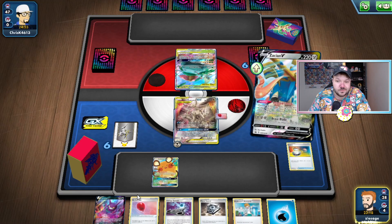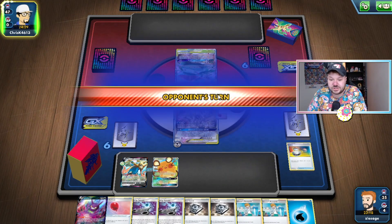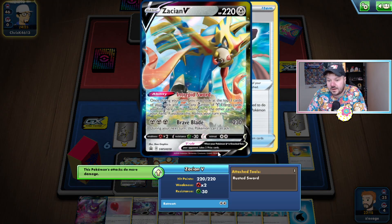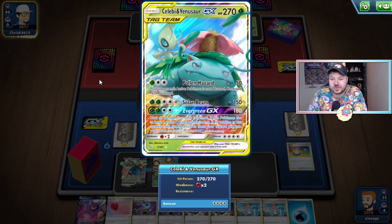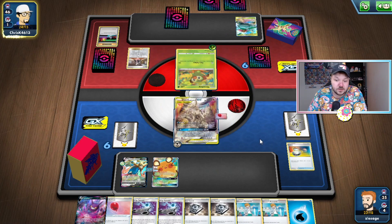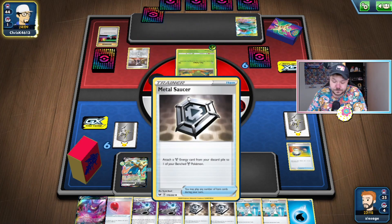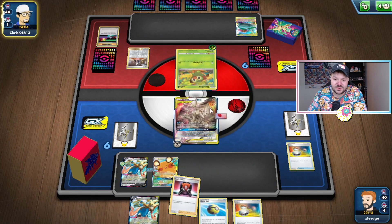That's completely fine that we didn't hit a Metal Energy. We're probably just going to go for Altered Creation GX, trying to get this set up for a knockout. Next turn, after we use Altered Creation GX, Brave Blade is going to be doing 260, and then with the Rusted Sword it's going to be doing 290 — being able to draw four prize cards off the Celebi Venusaur GX in a single blow. I don't entirely know what our opponent's going to do here. Marnie's fine — we do have quite a large hand, so that's something to consider.